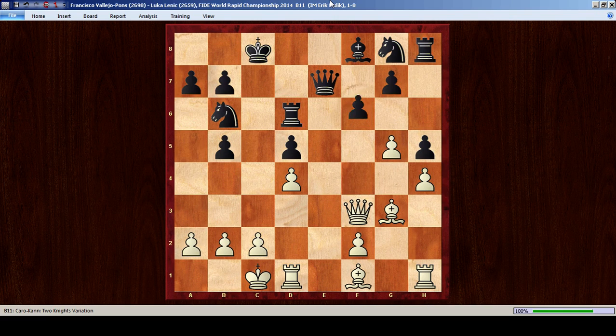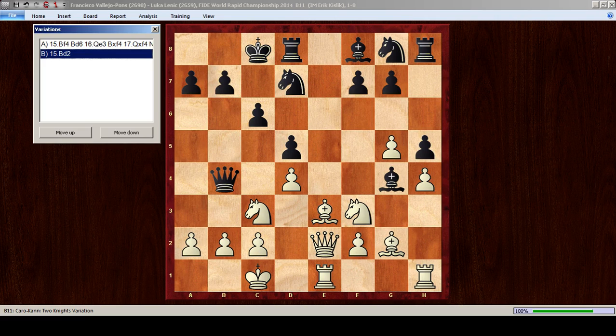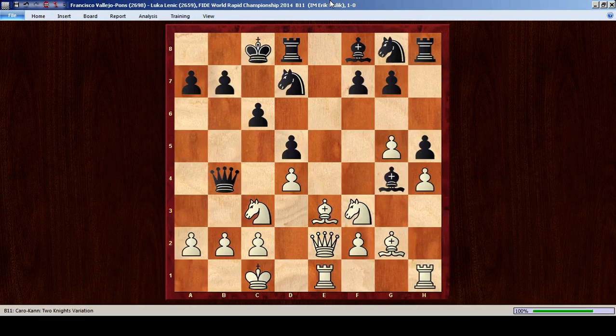Going back to what happened in the game — just pointing out that alternative would have been very interesting. Rook e1 was played, which makes sense to try to harass the black queen. Bishop g4 — also a logical move. Bishop g2, just defending the knight so that the queen can move away. Queen b4. White played bishop d2, which looks logical. It also would have been possible to play bishop f4: bishop f4, bishop d6, queen e3. After the exchange on f4, white has a slightly better position. But bishop d2 looked like a very good move as well.